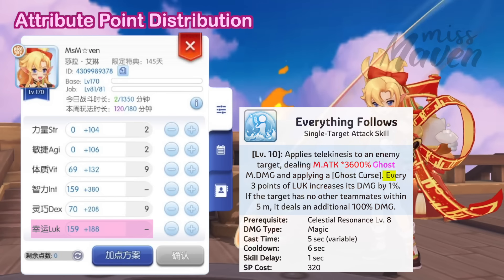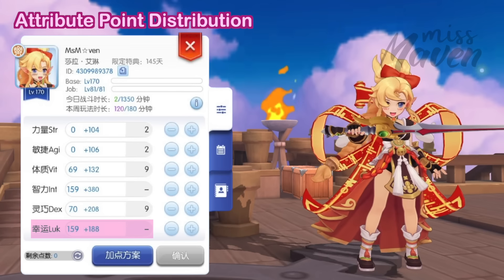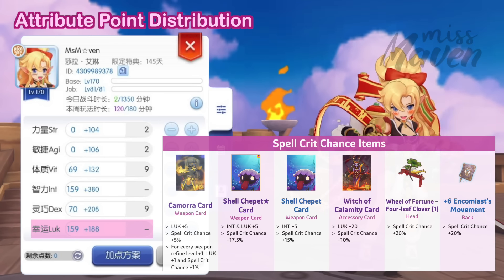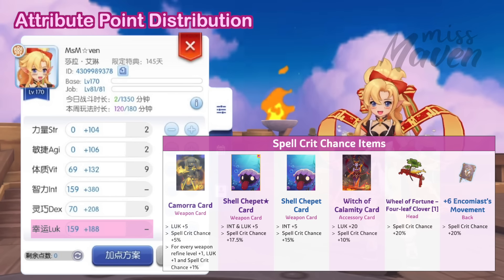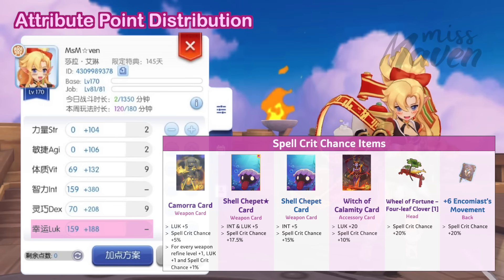First for attribute point distribution, ensure first that you have sufficient points on DEX to reduce the 5-second variable cast time of Everything Follows and Butterfly Ripple. Then max out INT to boost magic attack, which serves as a foundation for increasing magic damage.